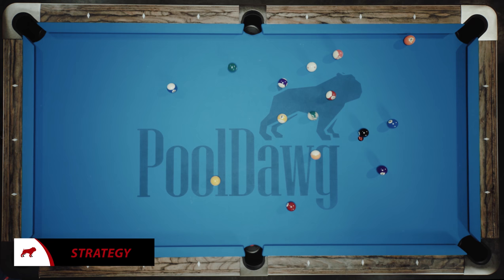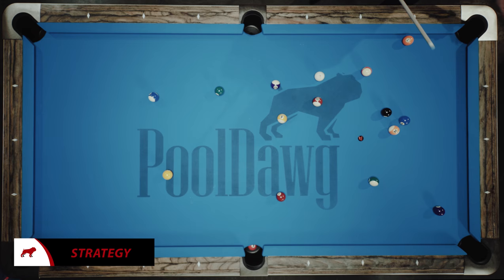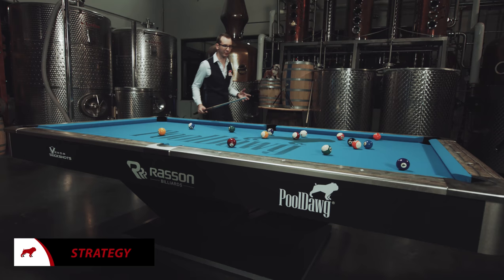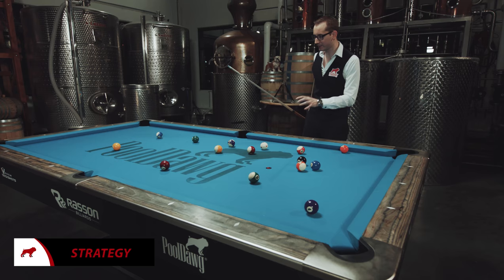Alright, so it's a pretty decent break. I kind of lost my cue a little bit, but I got lucky — still kind of in the middle. So at this point I'm going to analyze the table. I made the 3, so it's a solid. Again in international rules, it doesn't matter what you make on the break — solid or stripe doesn't matter, I still have a choice. So I'm looking at the table and trying to figure out which one is the easiest to run out.